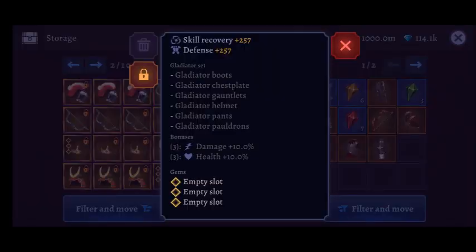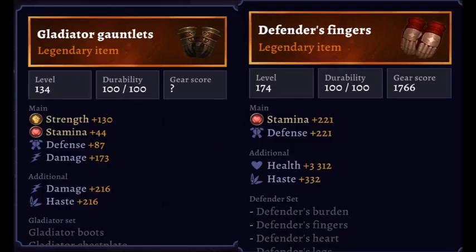The last set we will be looking at is the Gladiator set. The set bonuses are health and damage which are both very good stats. There are six items in the set but you only need three to get all the set bonuses, which does allow you to choose what items you want. The items look very similar to the Defender set.